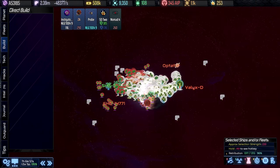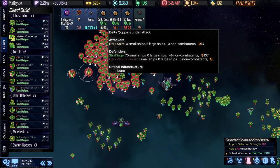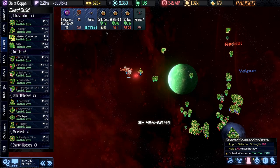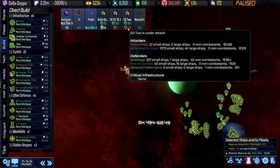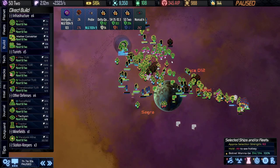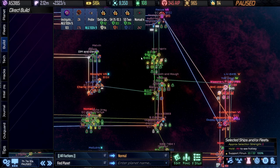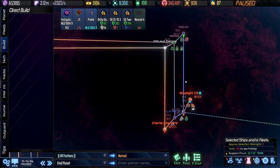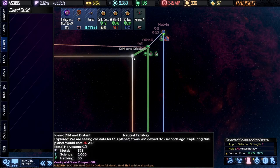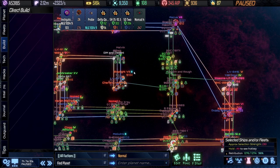Everything appears fine on the home front. We've got some Dark Spire on Delta Copa, and we've chased a bunch of them off. I think we need to deal with that Instigator next. Let's send our support fleet nearby — we should be able to get close because this is a cleared-out system. Unless this is a complete disaster in here, which I'm guessing it probably isn't, we should be fine.